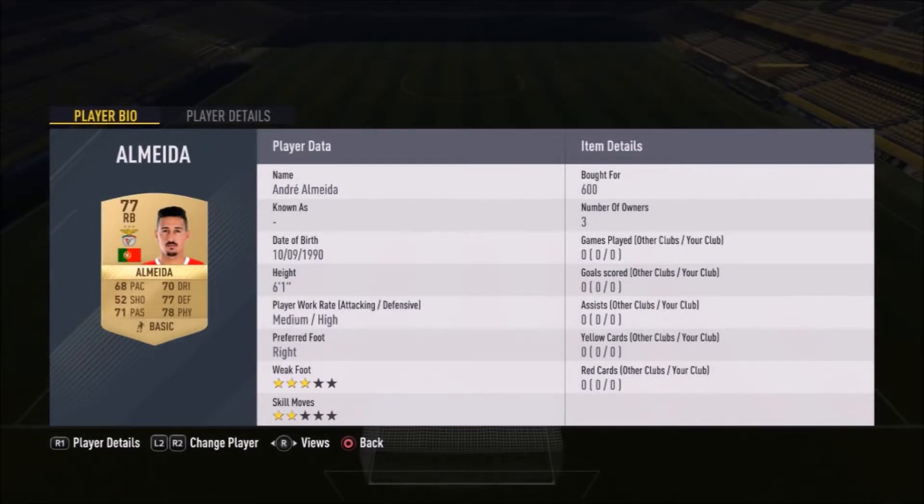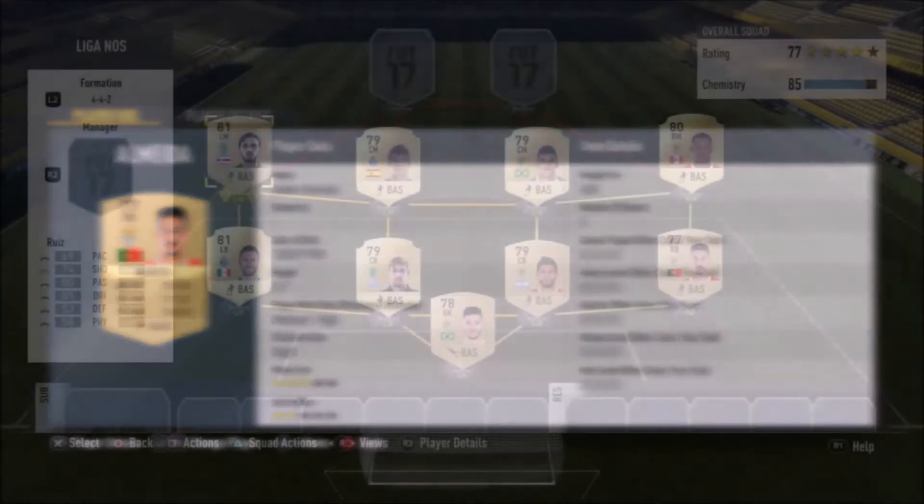The final player in the back line is our right back Andre Almeida — only 600 coins, a non-rare 77-rated right back. He has medium/high work rates, meaning he'll stay back more in defense, though his medium work rate in attack means he'll still get forward too. A very good player for that price.